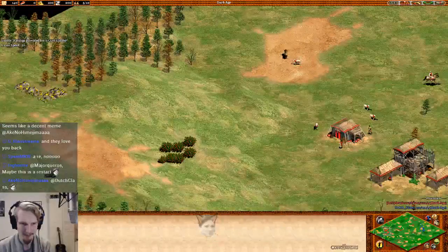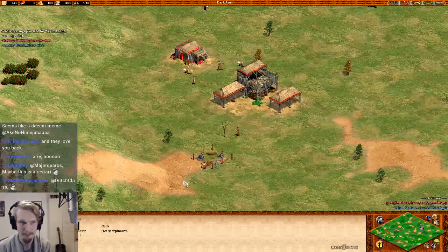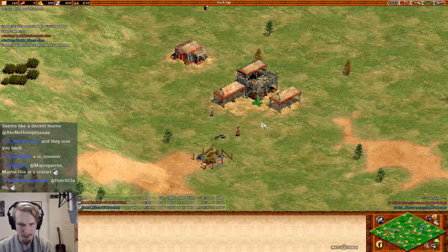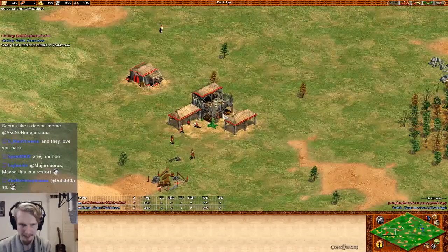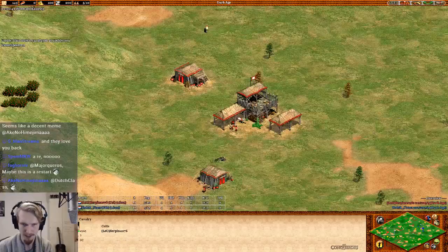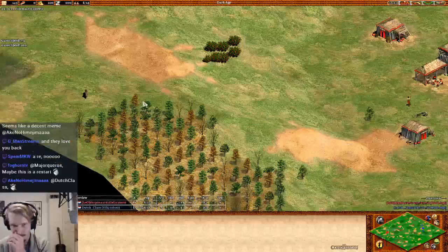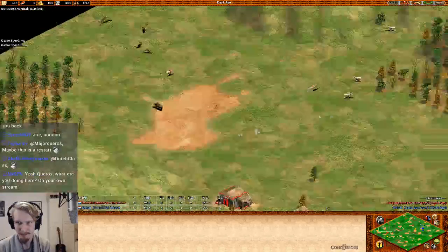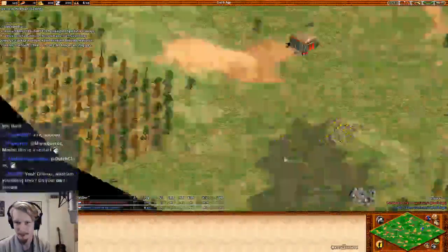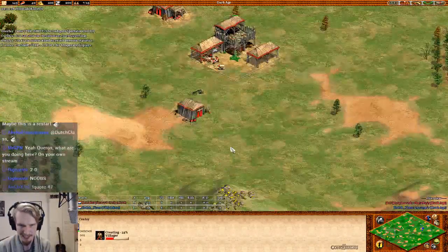We do have Arabia for the last game. Let's see where my scoreboard is — right there we have Celts versus Vikings, an interesting matchup. I will speed up all the way and wait for any action to come in. In the meantime, let's take a quick look at the maps. In red, they're playing as the Celts.